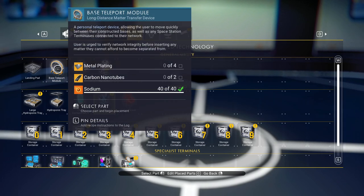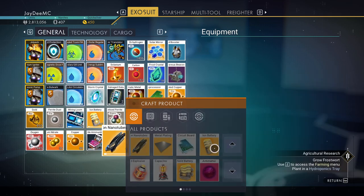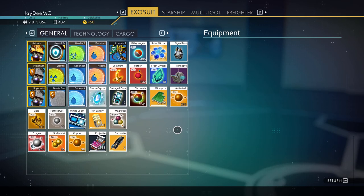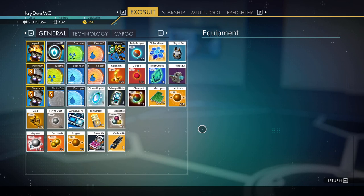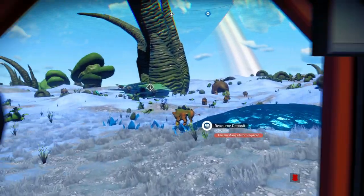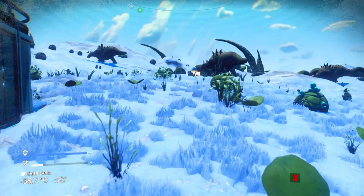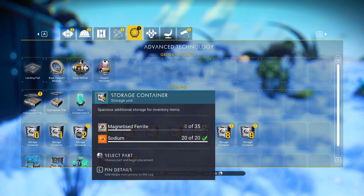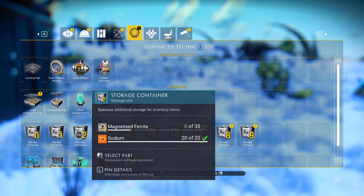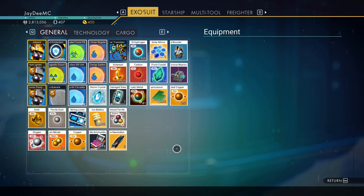Alright. Nanotubes — here we go. We've got nowhere near enough ferrite dust. Of course. However, something I do need to build here — I really should have done this before. I need more magnetized ferrite. Of course I do. How much pure ferrite do I have?